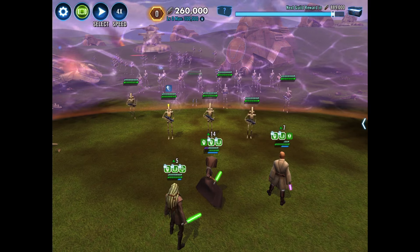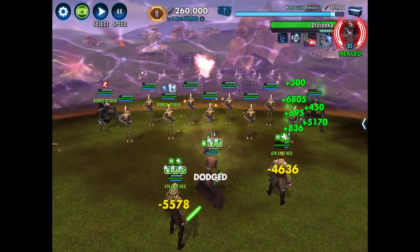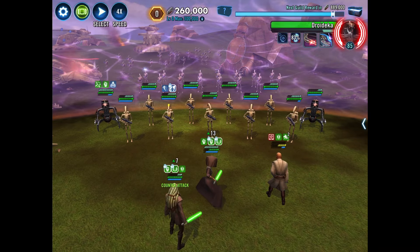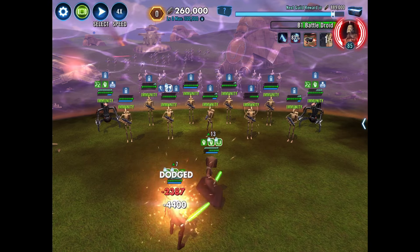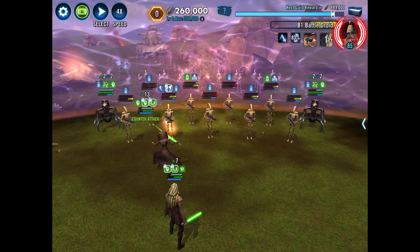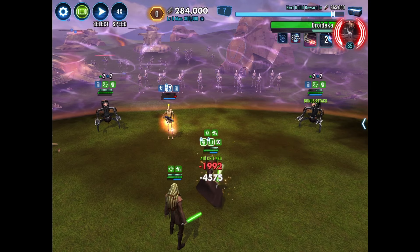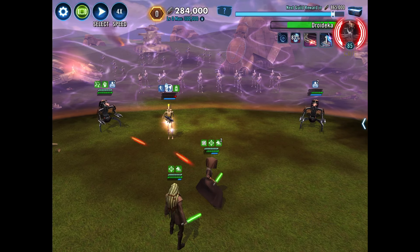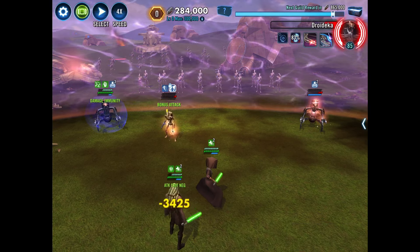I'm just gonna do basic there and get rid of that. This is the last wave now, so we should be pretty good here. We call Kit here to hit. That one goes into damage protection, which is fine — another one's gonna go into damage protection probably. We're gonna lose Mace. So now we're down to just two against this whole group here, but Kit is doing quite a bit of damage on his own. We can do the mass, and that should take out everybody except for these droidekas.